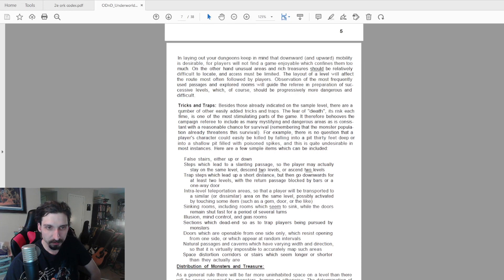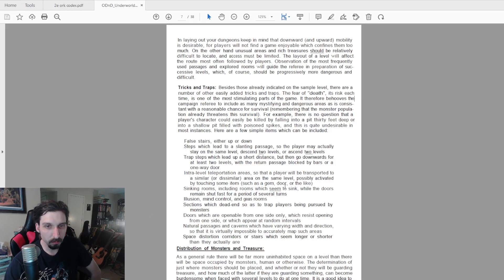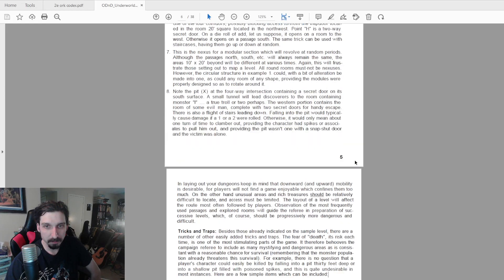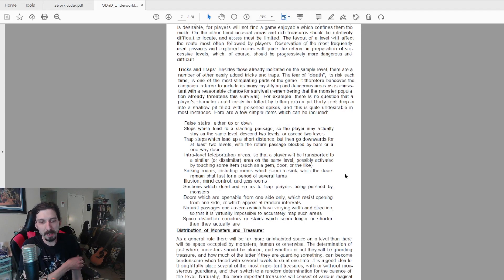Next it starts talking about tricks and traps. Probably the most interesting part of this section is this quote: 'The fear of death, its risk each time, is one of the most stimulating parts of the game. It therefore behoves the campaign referee to include as many mystifying and dangerous areas as is consistent with a reasonable chance for survival, remembering that the monster population already threatens this survival.' I think that's a really interesting point — old school D&D really does benefit from the risk of death and failure.